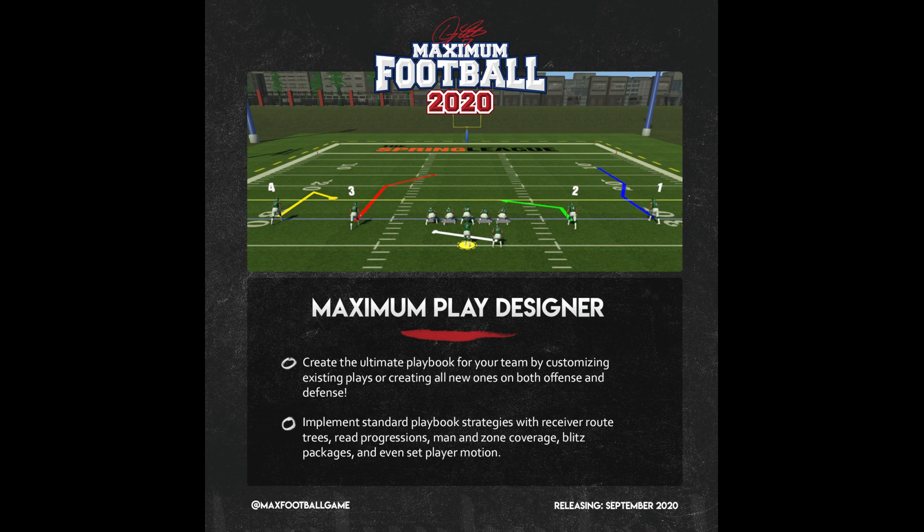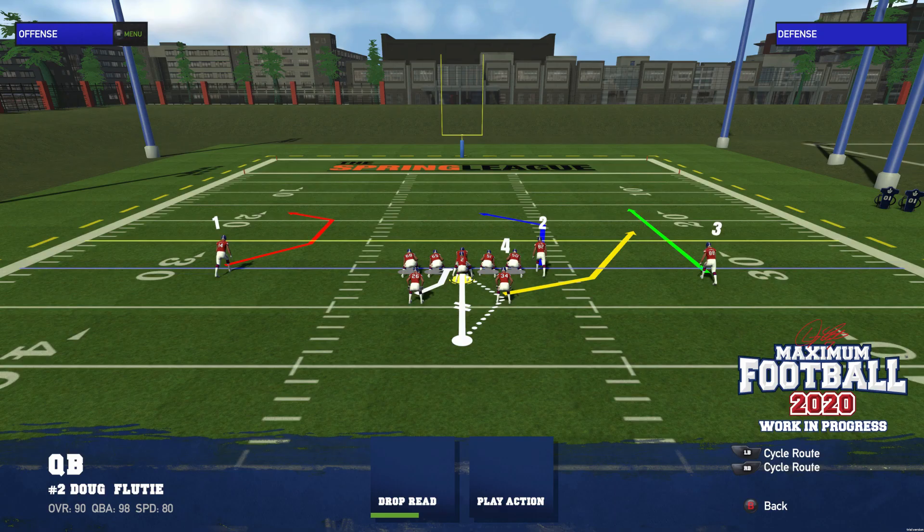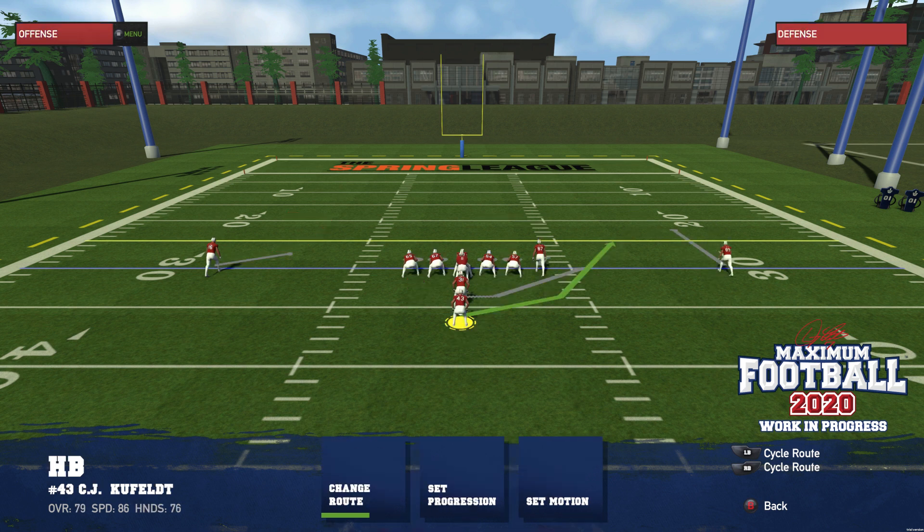The biggest thing of them all: the play designer. Full play designer for offense and defense, implementing standard playbook strategies with forward receiver route trees, read progression, play action, run type, man and zone coverages, blitz packages, QB spine, and even set player motion — which is huge. This might be the biggest thing yet. It's amazing.